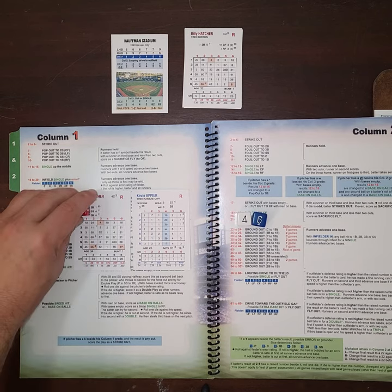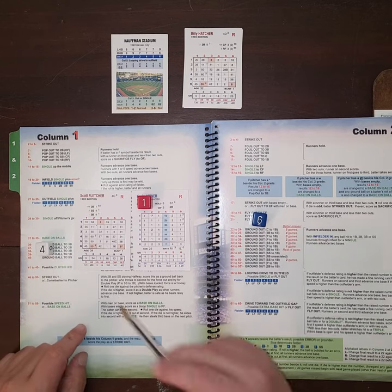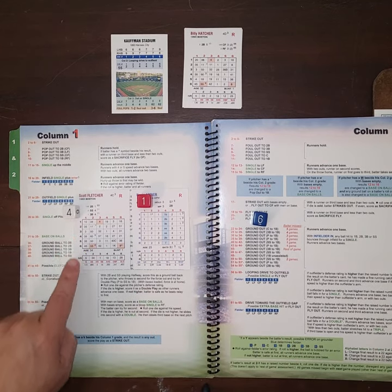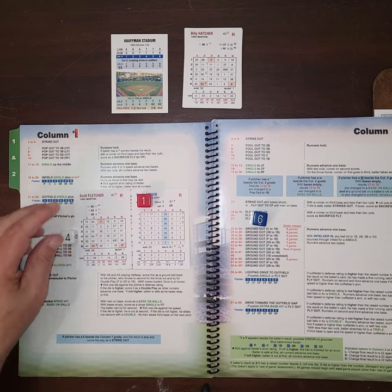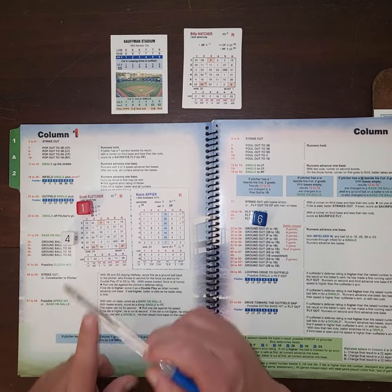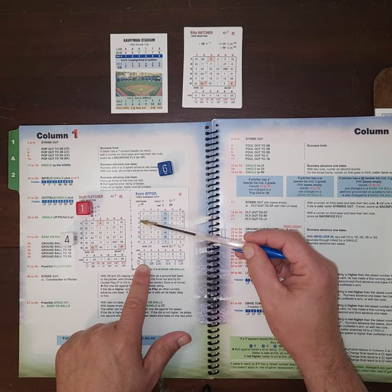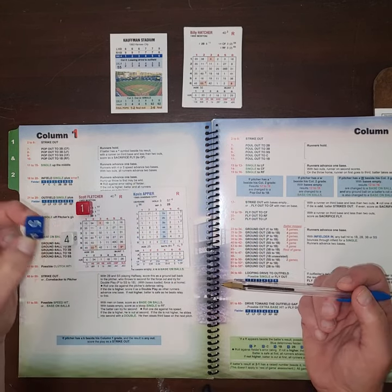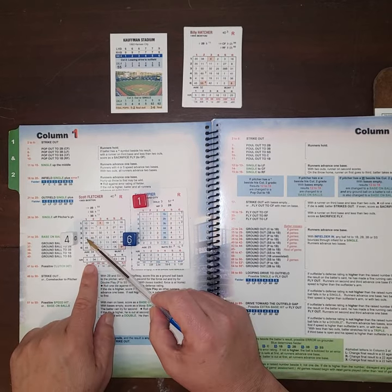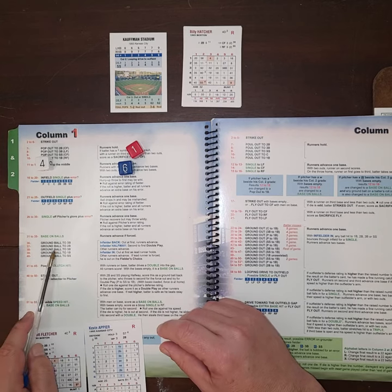If you roll a 1 on the red die, you're in column 1 for both Scott Fletcher and Kevin Apier. The white die has black numerals and tells you the row on the batter card, cueing you that it applies to the batter. The blue die tells you what row on the pitcher card — it's in blue on the pitcher card to remind you. So for a 1-4-6 roll, we're in column 1, batter row 4, pitcher row 6.